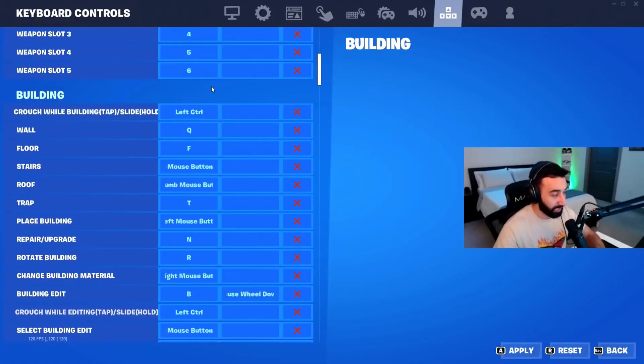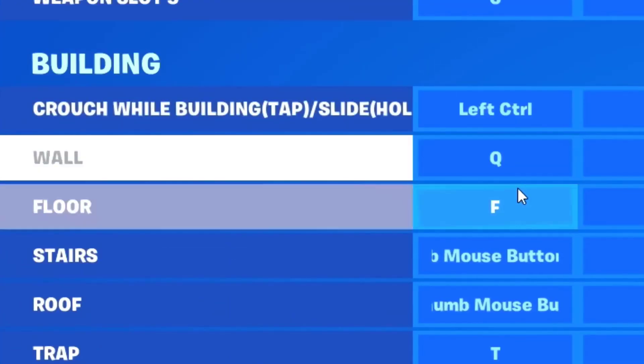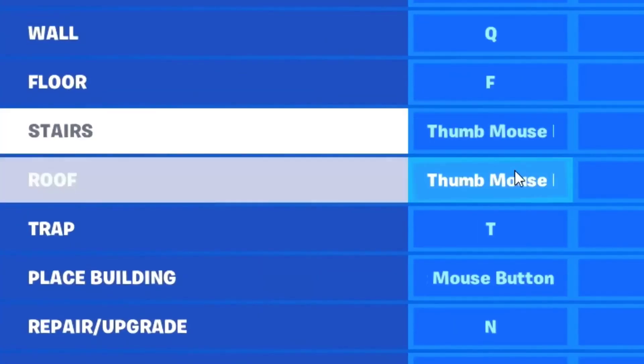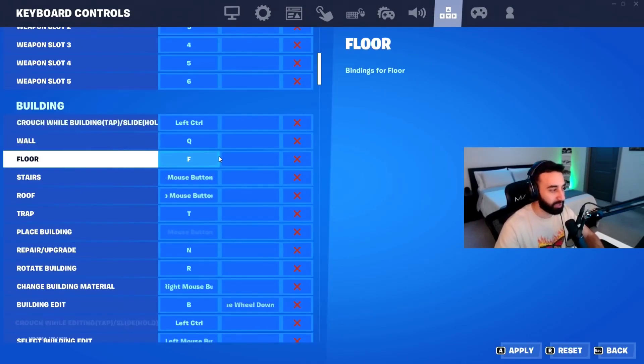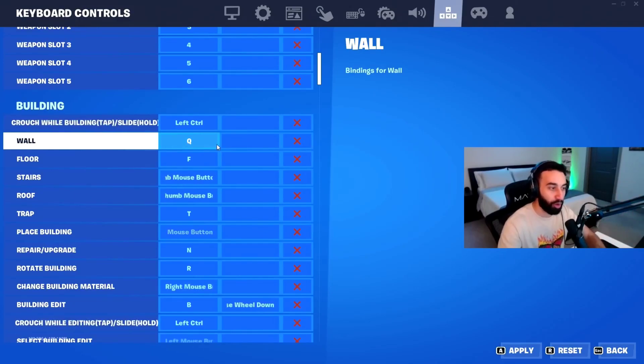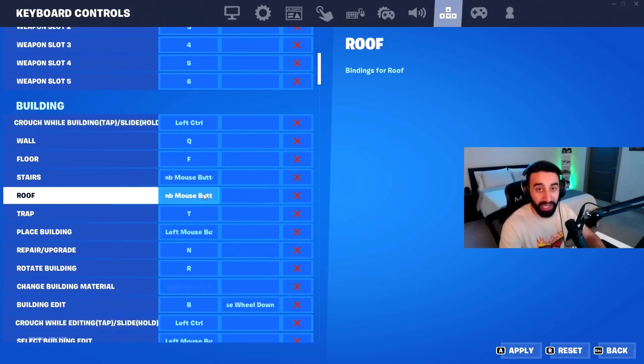I don't really play a lot of building anymore, but when I do — and before Zero Build — these were my build binds. Wall is bound to Q, floor to F, and stairs and cone are bound to the two side buttons on my mouse. It's a lot better to utilize your mouse buttons for building binds — if all four buildings are on your keyboard, you can only use your left hand. With two on keyboard and two on mouse, you can use both hands, which is much more optimal and helps in fights and building.